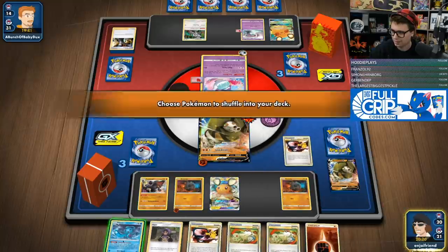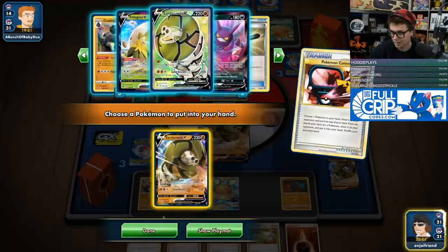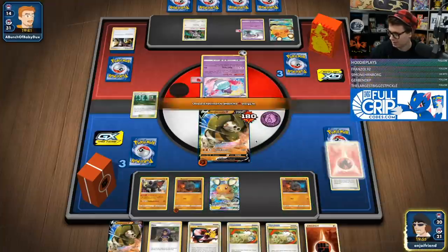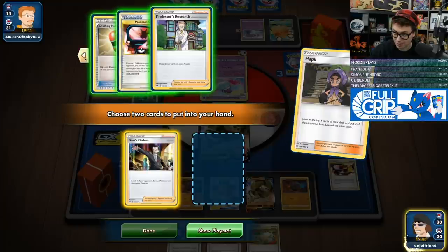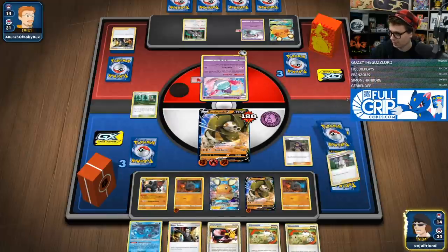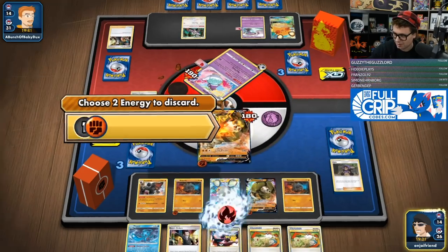We're going to Pokemon Communicate the Fionn, grab the Sandaconda, and then go Tar Generator onto the active. Put the Sandaconda down, committed energy to it, Hapu, looking for Boss's Orders or an out to Boss's Orders. Fionn and Boss's Orders are both good, so we'll take those. Then we Sand Breath, take that knockout, and then we just gust up the Dedenne and that will be GGs — unless they boss and knock out my Colossal.